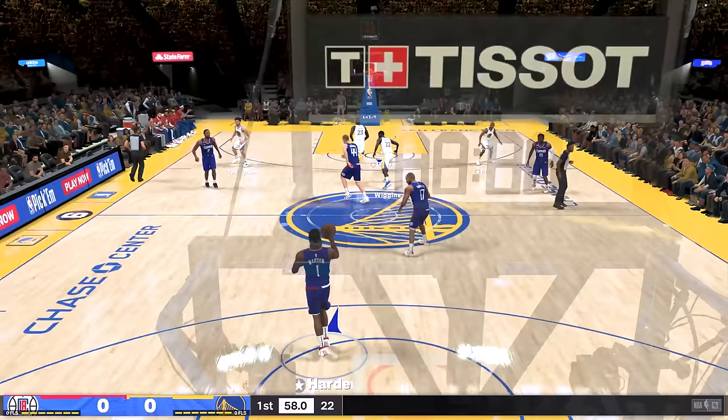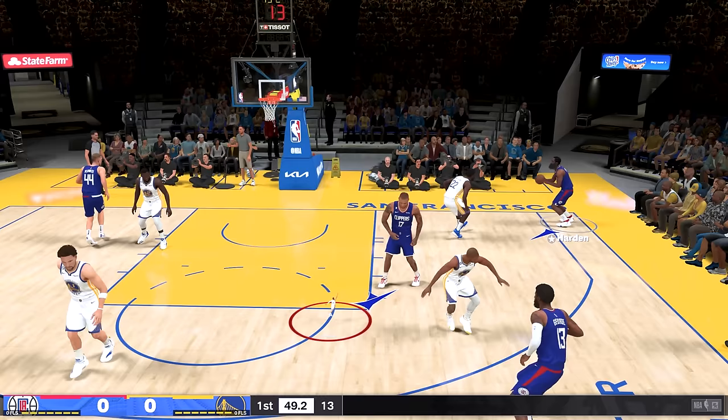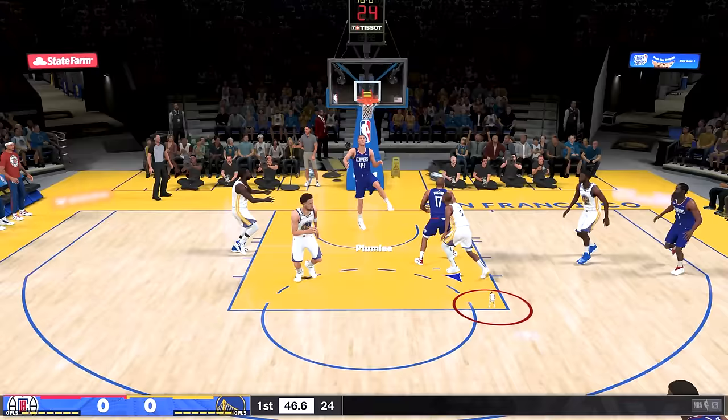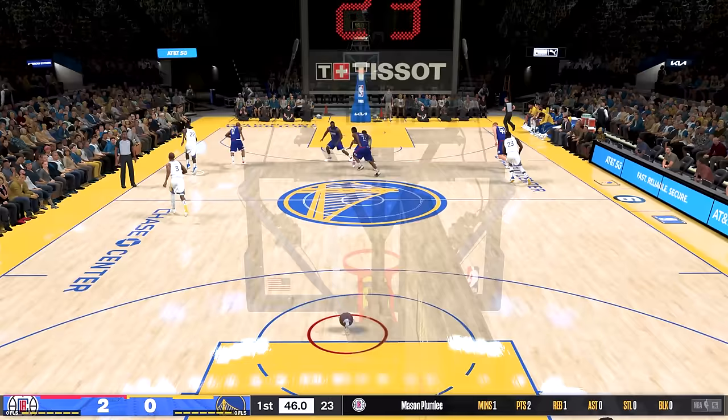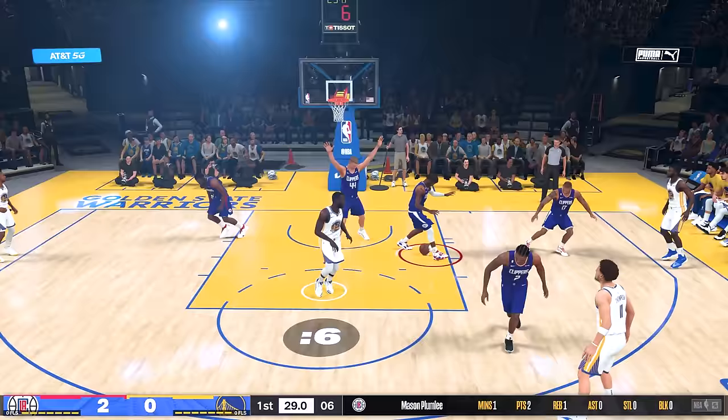We have a game here against the Clippers, and Curry is barely moving, but can he jump? Look at that, he can actually jump, so we might have a chance to maybe dunk the ball. Let's pass it out somewhere, maybe he moves a lot quicker with the ball. And yeah, he's actually a lot quicker — look at this, he's super quick. The question is, can he even dunk the ball? Let's see, we get that screen, Curry all the way — can I get the dunk?